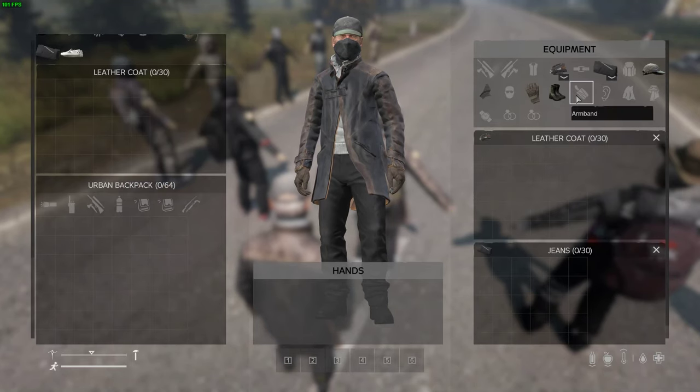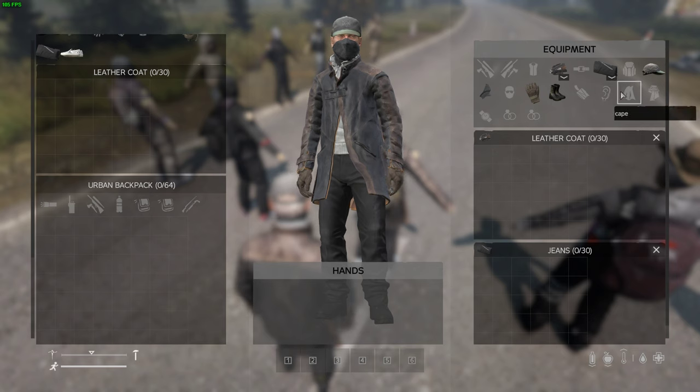Quick note: this clothing mod also adds extra slots for accessories - earrings, yes, they have some manly ones. A cape - nothing special. Scarf is cool. Watch is fine, though we already have a watch mod that goes in that slot and actually shows the time in the bottom right of the screen. The rings are actually really cool - they actually show up visually.